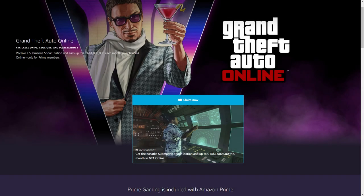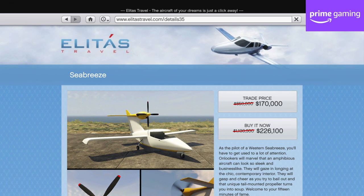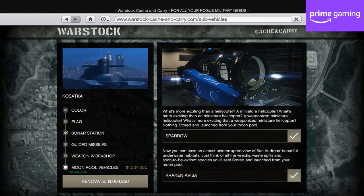In terms of discounts specifically for Amazon Prime Gaming members who've linked their Rockstar Social Club accounts, you'll get 80% off the Seabreeze, taking it from around $1 million to around $200,000, in addition to 35% off the Kasatka Moonpool vehicles of the Sparrow, which is worth it, and the Avisa, which isn't.